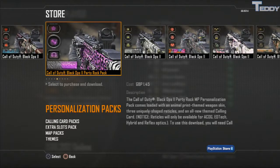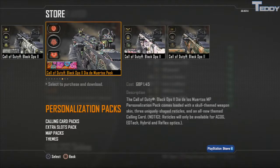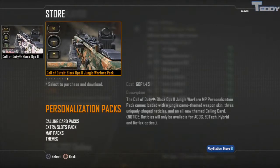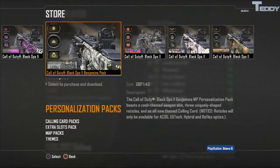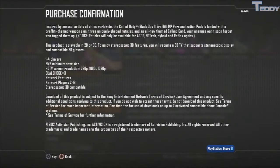Mainly I'm going to be going through the camos. What you're going to want to do is go to the in-game menu in Black Ops 2, click on Multiplayer, and then you have the option to go to Store, or you can click on Play Online then click on Store. Once you've done that, hover down to Personalization Packs — and this is how to get the camos.